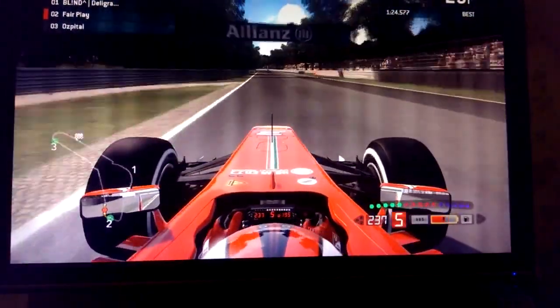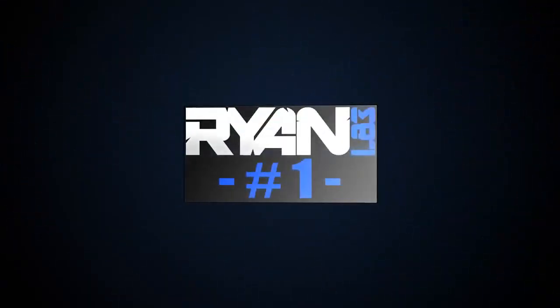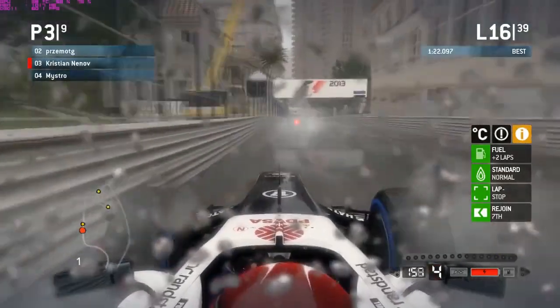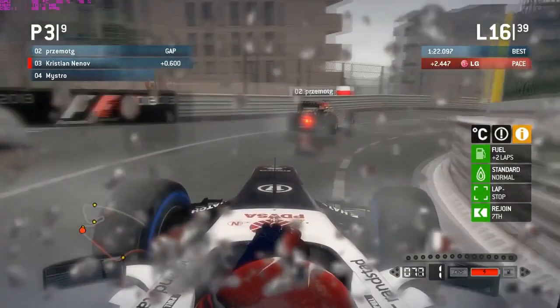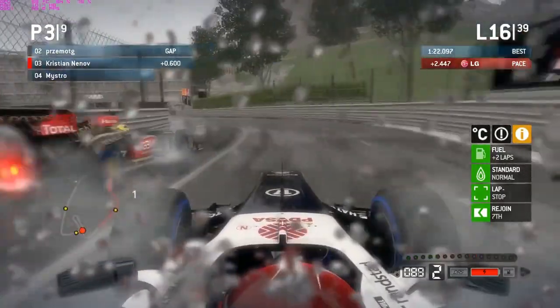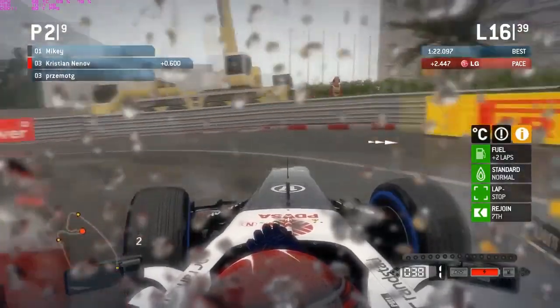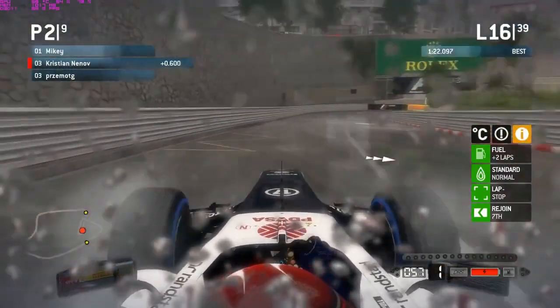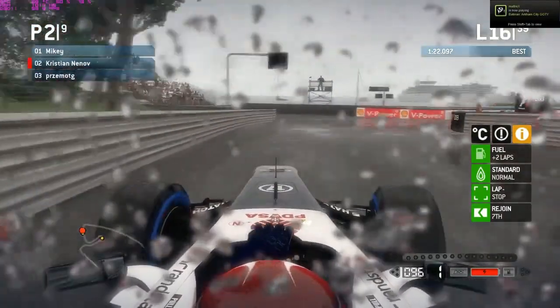The winner is Christian Nenov with what is something stunning — in the wet at Monaco, no assists. He's coming out towards the hairpin, the slowest corner in Formula One, and he goes down the inside of the Lotus. They're not even touching each other. He keeps it nicely and does the move cleanly — he is the winner of episode six of the F1 2013 Overtakes of the Week.